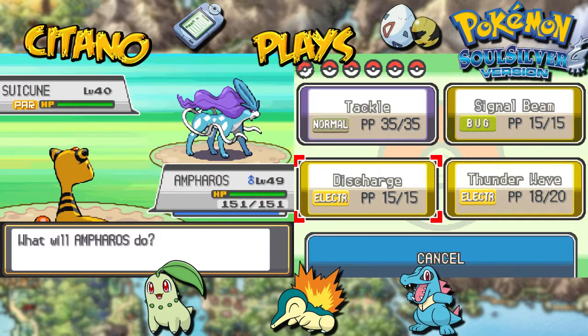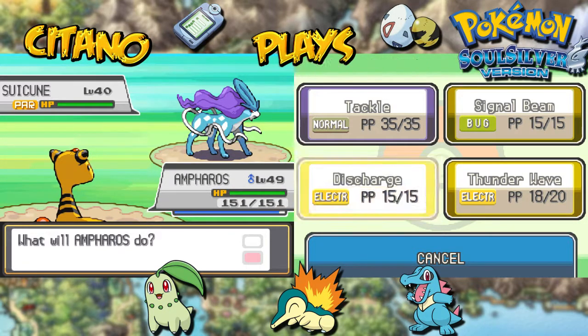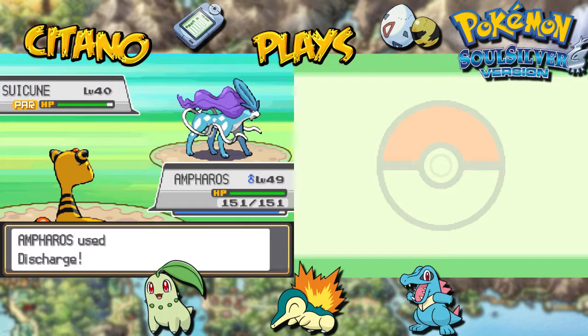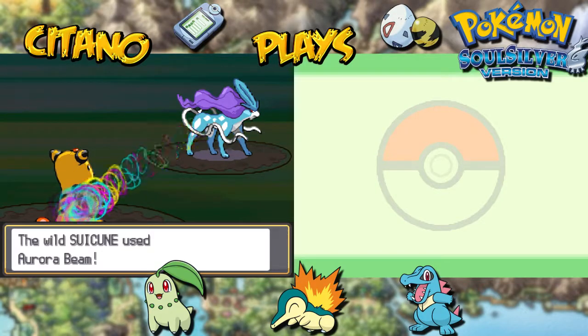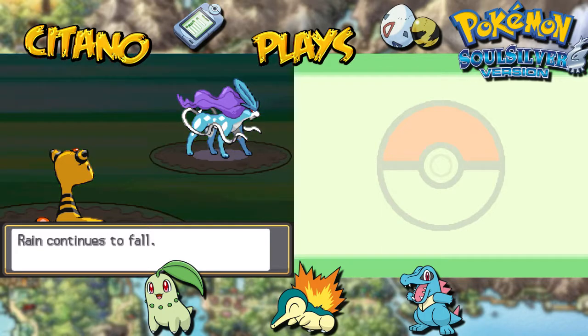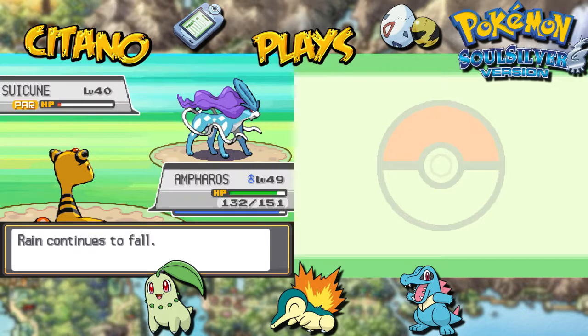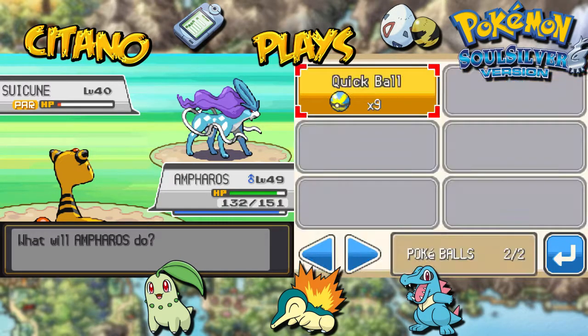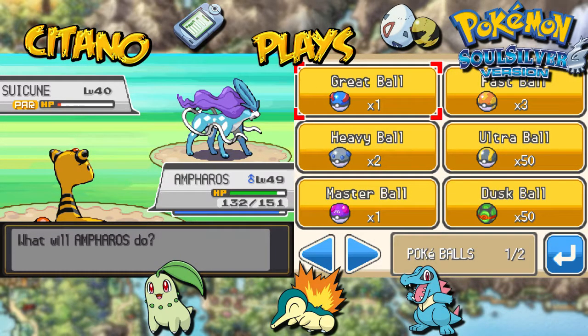I want to see if Discharge will KO it or if it will survive — hopefully it will survive. It's effective, but Suicune survives! This is really good. Aurora Beam from Suicune, which is an ice move, does some damage. The rain continues to fall. We've got him down to very low health and he's already in the paralyzed state. It's time to get the Poke Balls going. Heavy Ball won't give any bonus, so it's not good to use.